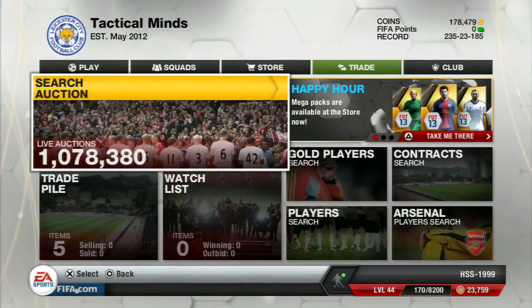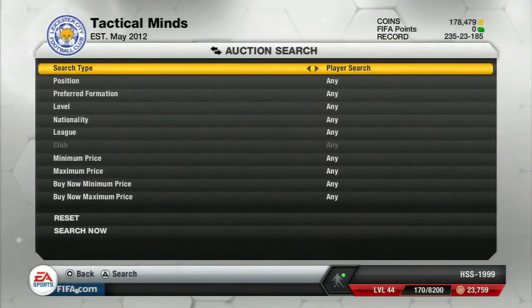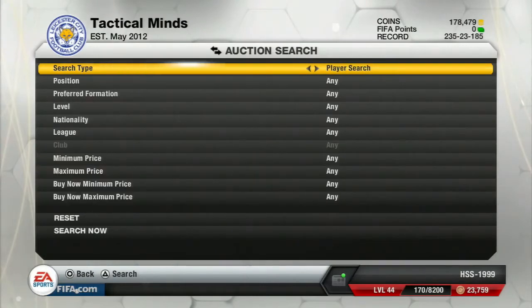Hey guys, it's Heart of Sight and welcome back to another FIFA 13 video. Today I'm bringing you guys an ultimate team trading tip — this is the 650 coin method. But before I get into this, if you guys can hit 30 likes that'd be absolutely amazing, so make sure you go smash that like button right now.